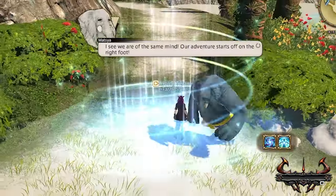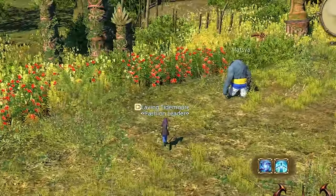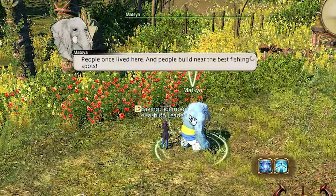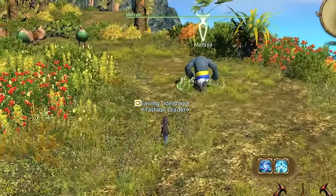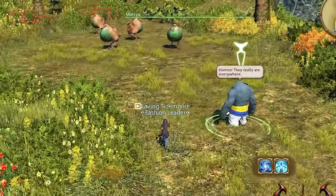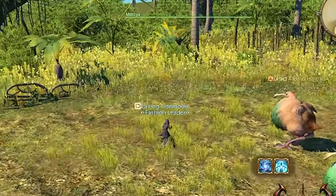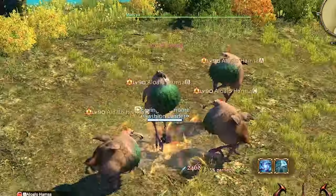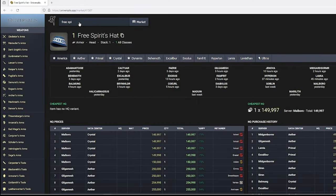The final dungeon has a couple less cosmetics available to buy than Rokkon did — one glam set, a fashion accessory, an emote, a haircut, and an orchestrion roll. We'll take their price on Universalis and divide it by the number of runs it takes to obtain it to get a price per run, then add them all together and divide by the number of items to get an average price per run. The Free Spirits hat is going for 150,000 but takes five runs, coming out to 30,000 a run.